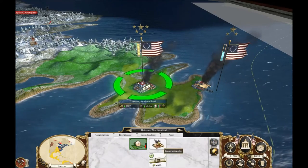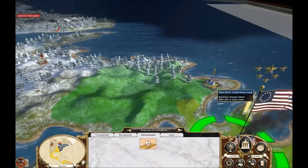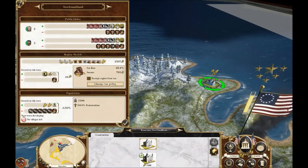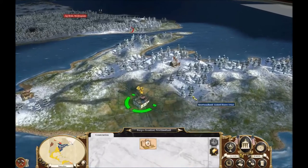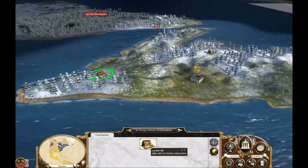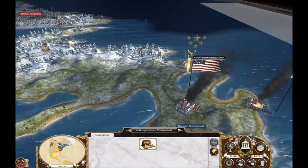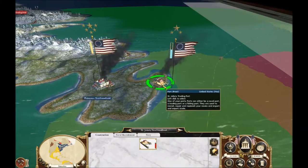We're going to go ahead and repair it. How's the infrastructure look? We need some kind of roads. There's a College of Divinity, but they're already 100% Protestant so I don't know that it's worth keeping around. Let's upgrade the farms. The fur exchange is already maxed out. We've got a lumber mill that's maxed out. So yeah, we've got Newfoundland now.